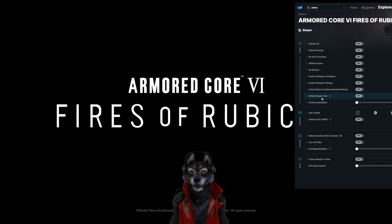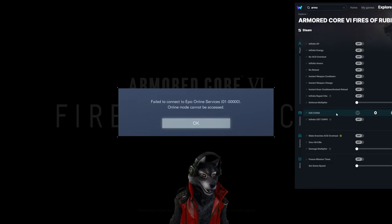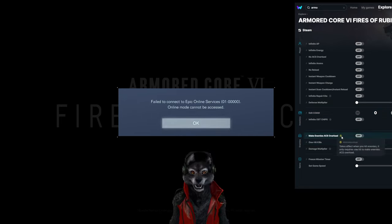When you use a repair kit, defense multiplier. Edit Chrome, which I guess is your money, infinite OST chips — the only one I've actually used. Sometimes it connects, sometimes it doesn't. Make enemies ACS overload, which I guess is stun, one hit kills, damage multiplier, freeze mission timer.